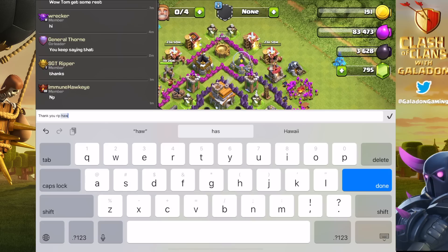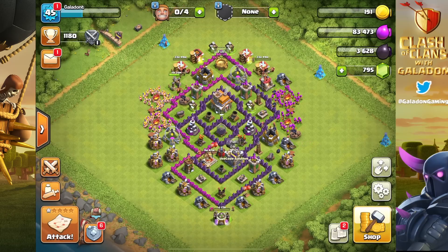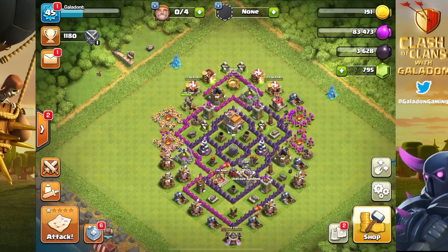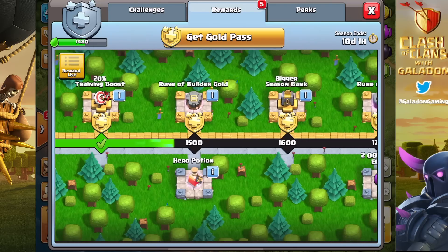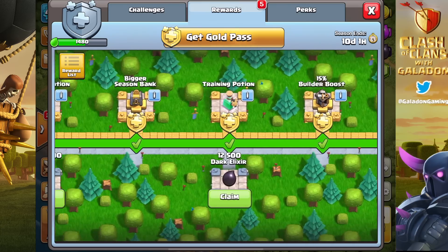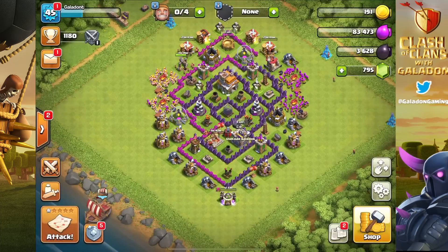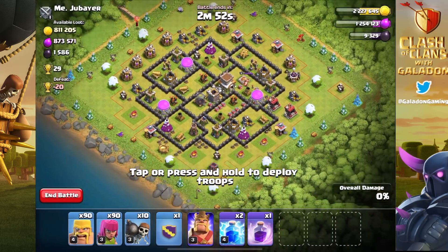A little bit of quick clan etiquette: always thank your donators when they send you troops — it's just a nice thing to do. We've got troops, all builders tied up, and we picked up 470 gems, bringing us to just over 2,000. But we're still about 1,200 gems short of our goal. We could sell some potions for around 10 gems each — we'll see. Some we'll sell, others we'll actually use. I'm ignoring the top half of the gold pass — I'm having too much fun.